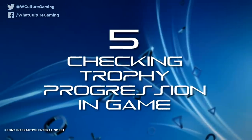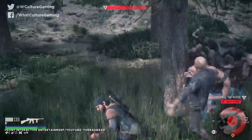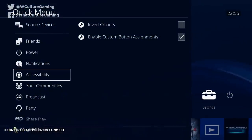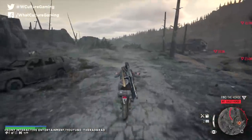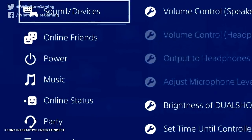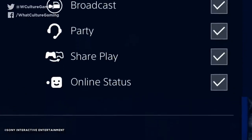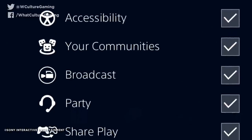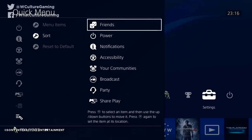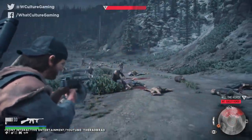Number 5: Checking Trophy Progression In-Game. A simple feature, but one that many users might have missed. Holding down the home button will open up the revamped quick menu, listing a plethora of options and customizations that can save you time and effort. Online friends can be viewed, you can quickly switch your online status to appear offline, check out communities and groups, look at trophy data, and broadcast if you're a streamer. You can reorder these options to best suit what you'll be doing most. I tend to focus on trophies as it saves time hopping across to the full app.